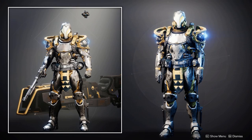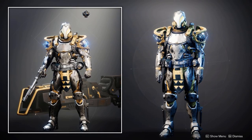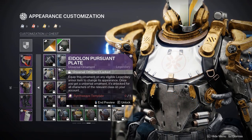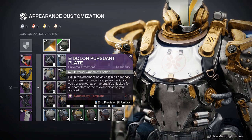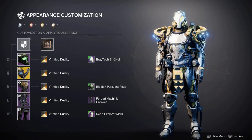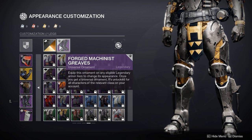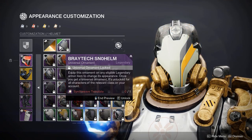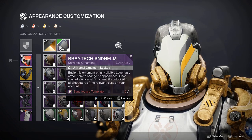Moving on, I want to show you all my best Titan set this season which uses the new exotic Point Contact Cannon Brace. I definitely recommend using the Eidolon Pursuant plate with these exotic arms as with a lot of chest plates these arms can look quite awkward. This is mainly due to the exotic arms being a bit small for the male Titan, though this won't be much of an issue for any of you that use female Titans. For the other pieces I wanted to keep consistent with the mechanical look and piping, hence why I used the Forge Machinist boots and the Braytech helm.